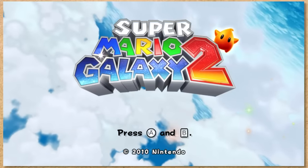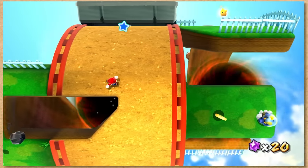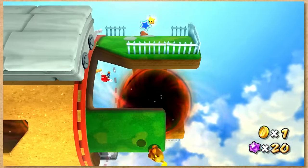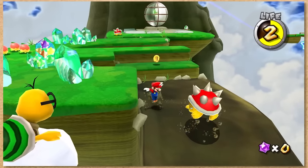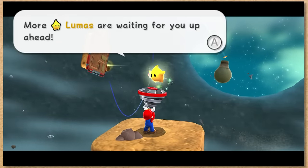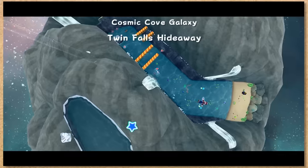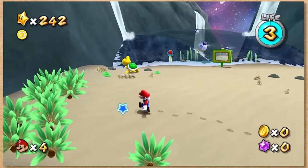Mario Galaxy 2 has sand, but it also has a lot of dirt — like, almost every galaxy has a planet full of dirt. Hasn't anyone heard of a vacation? Where the hell is the goddamn sand? It took until Cosmic Cove Galaxy to finally find some sand. Well, thank God for that.